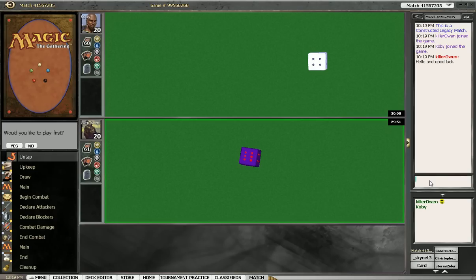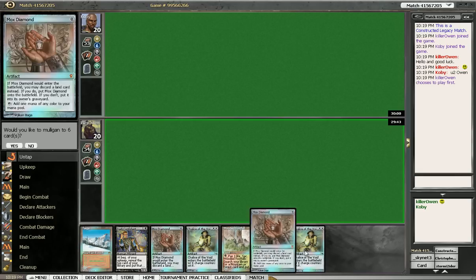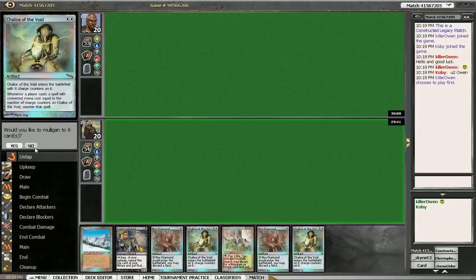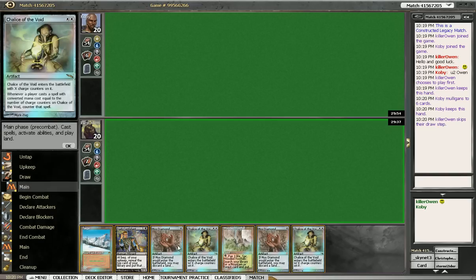Alright, so here we are in round 4 — or game 4, whichever you prefer — in the Torment Practice Room. I'm going to keep this hand. Would you like the mulligan to 6? No. I have no idea what Mr. Kobe here is playing, but we will soon find out.